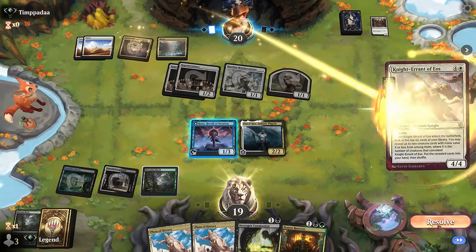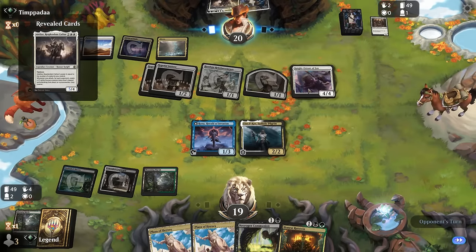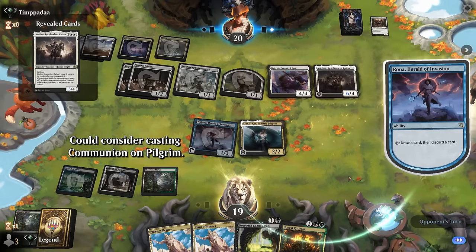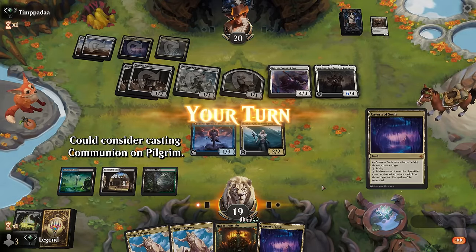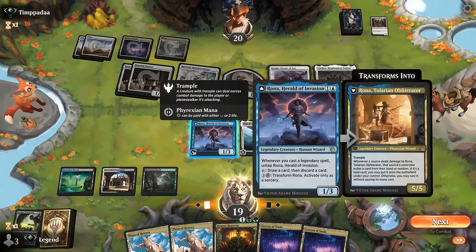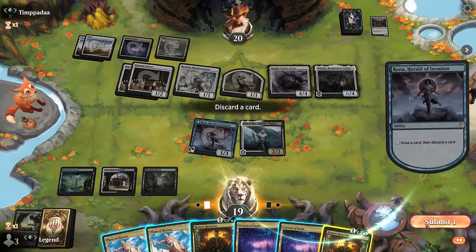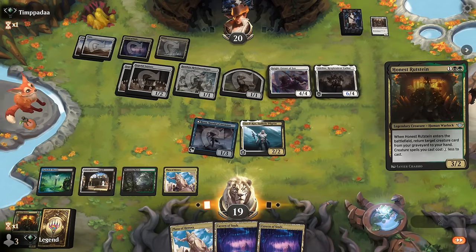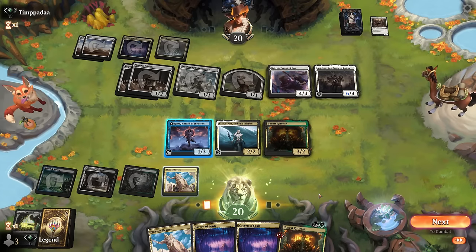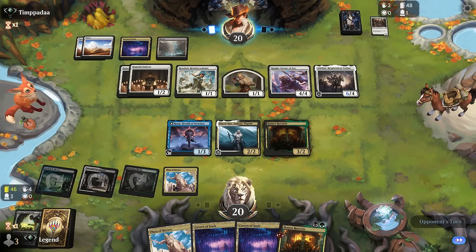Knight Errant. Hopefully they don't find any relevant interaction. Adeline's a good one — at least one trigger right now. Rona activates — found a land and a Cavern, not even finding Abandoned Mire to channel. Going for Rona again. Found Rutstein — now we're just a Relic of Legends away from comboing off. I do need to keep Pilgrim alive. One Relic of Legends to rule them all — 46 cards remain.